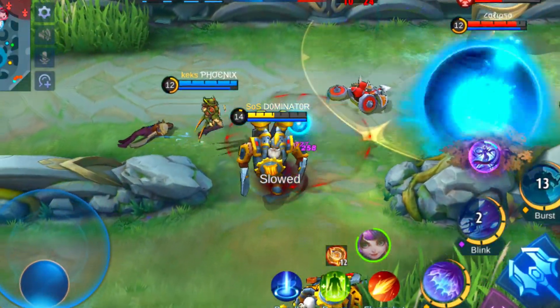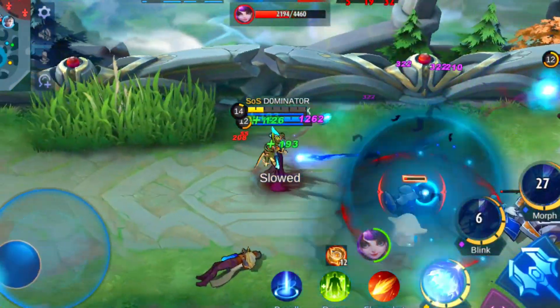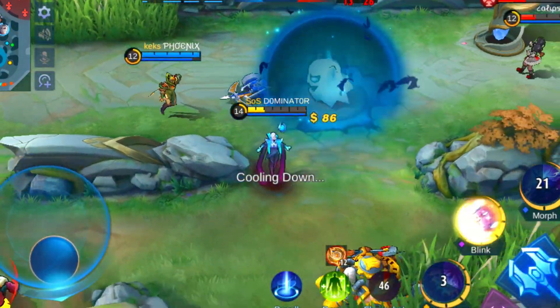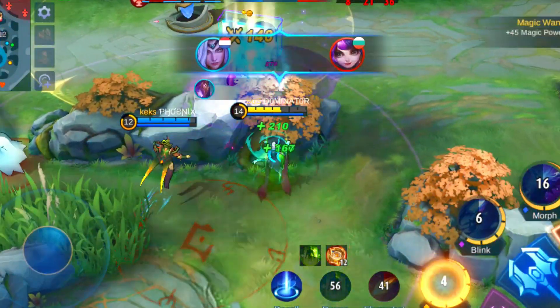Selecting the right hero to cast her ultimate on is important to maximise her effectiveness. Try to pick a hero that has a really strong ultimate. Heroes like Estes, Argus, Helcurt, Hayabusa, Odette, and Diggie are just a few heroes that have a strong ultimate to copy. Stealing the ultimate of Estes, for example, can help you a lot in a team fight.